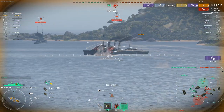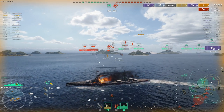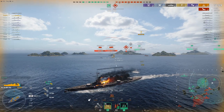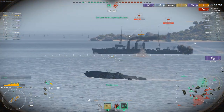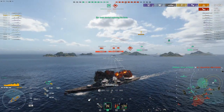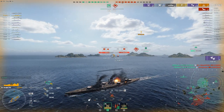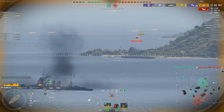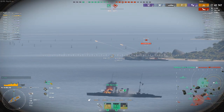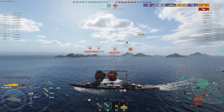So, to summarize: the guns are mediocre, the secondaries are mediocre, and the AA is garbage — even by tier 4 standards, you have nothing. The sad part is the entire line continues with this no-AA gimmick. Mackensen doesn't have AA, Derfflinger doesn't have AA, Prince Heinrich has lower AA than average. The tier 8 doesn't even have a mid-range aura. The tier 10 only has 30mm and three 5-inch mounts — the AA will be very bad throughout the line and carriers will bully them.